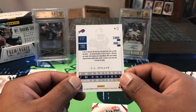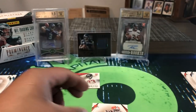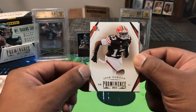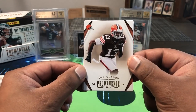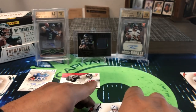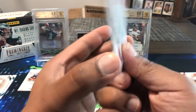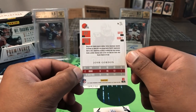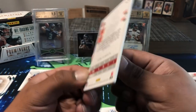Here's a Josh Gordon card, numbered 42 out of 199. I was thinking it was a rookie but he was actually a rookie in 2012, so this is his second year card — same draft class as Russell Wilson. Still, numbered to 199, that's a solid pull.